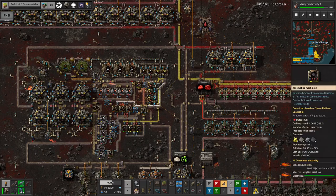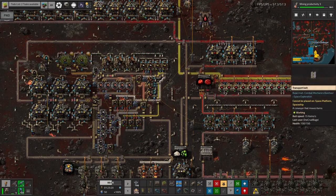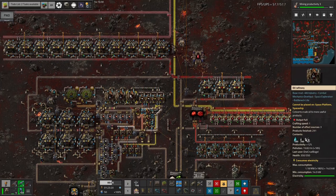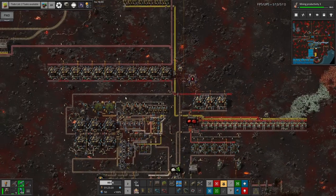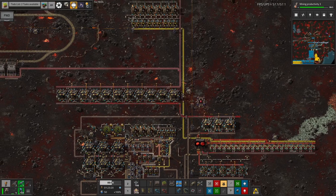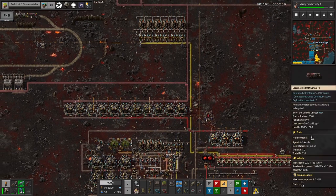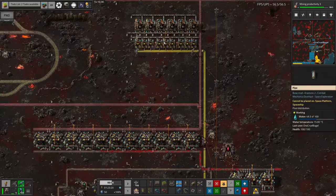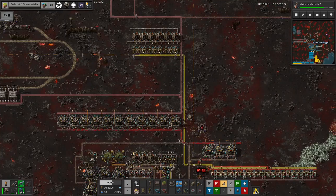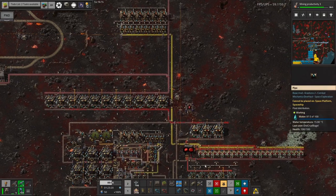This system is capable of providing the delivery cannon capsules much more quickly if we can provide the input for it — as you can see, this isn't backing up at all, so it'll work quite nicely. There are a couple of other things worth mentioning. You saw the oil mine earlier — that's dropping off a supply of oil at this station up here, and it's being turned into petroleum gas, which is being piped off and turned into sulfur. The sulfur is going into the enrichment process down here.